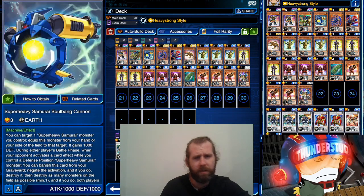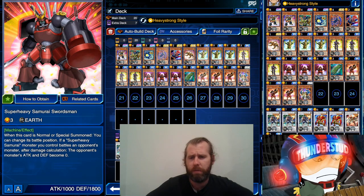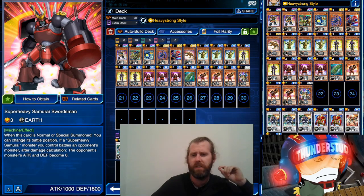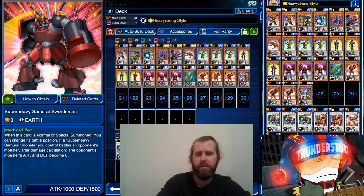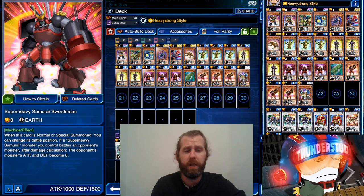There's a whole other Super Heavy Samurai I don't even have — Super Heavy Samurai Swordsman. When this card is normal summoned, change all positions. If a Super Heavy Samurai you control battles an opponent's monster, after damage calculation the opponent's monster's attack and defense becomes zero. He's pretty useful — you can get him straight from the drops, he's a level three so he could work like a Flutist or a Giga Gloves.